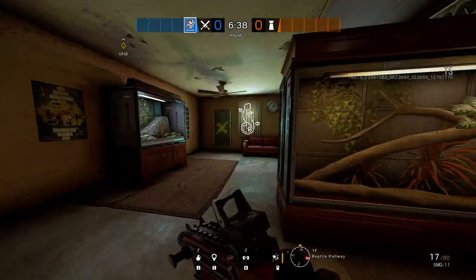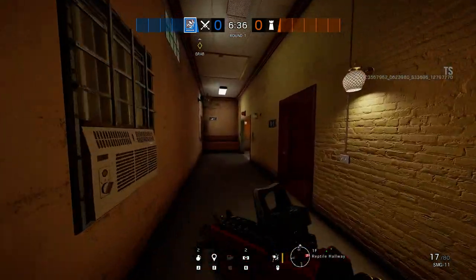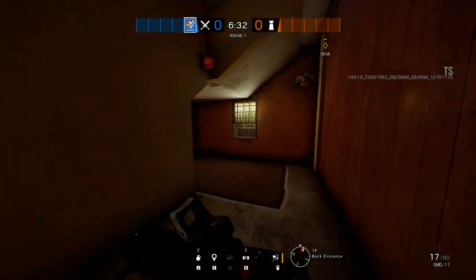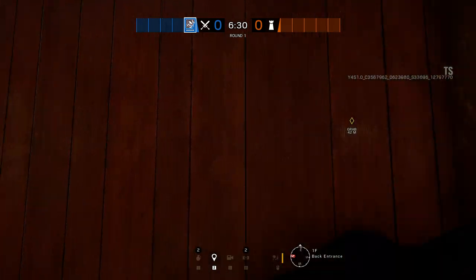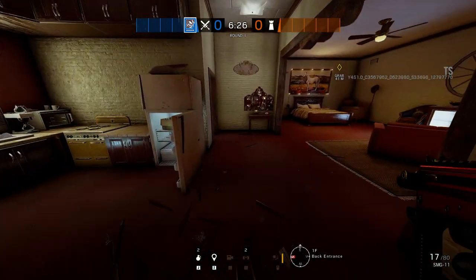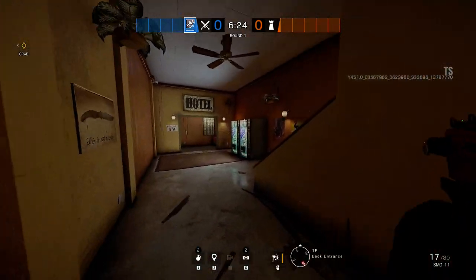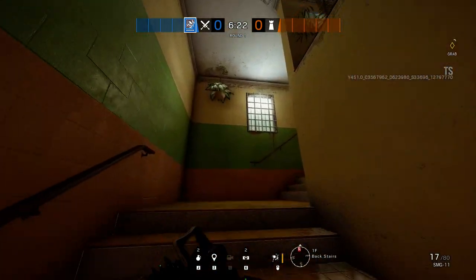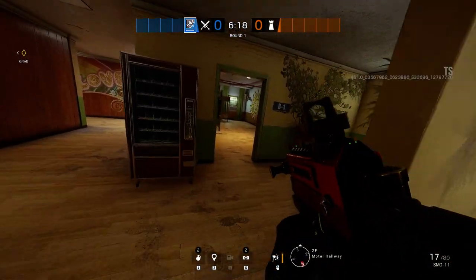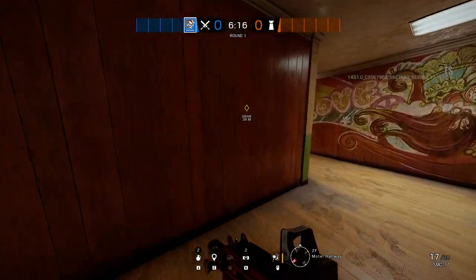Now we can go upstairs. Let's go from the west side so it makes more sense. There's a back entrance over here that goes to the bush ranger room. Going upstairs to the northwest side, you have the back stairs and the motel hallway, which kind of goes all around.